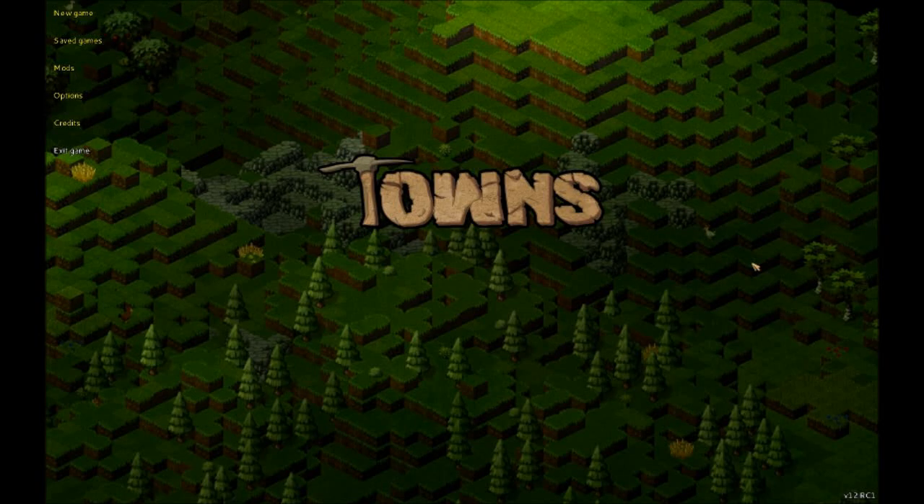Hi guys, Vex here. Welcome to episode 41 of my Talons LP. You might notice I'm starting on the title screen - in the bottom right you'll see version 12 release client 1. This is an advanced copy of version 12. I made a new world and played around with it to help Super Malparate and Burning Pet test some features. I actually have a custom feature just for this client: building containers with a click-and-drag command instead of clicking one at a time, which is really cool.